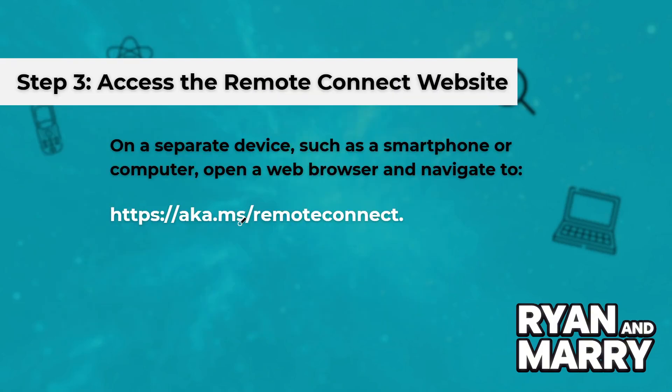Step 3: Access the Remote Connect website. On a separate device, such as a smartphone or computer, open a web browser and navigate to aka.ms/remoteconnect.